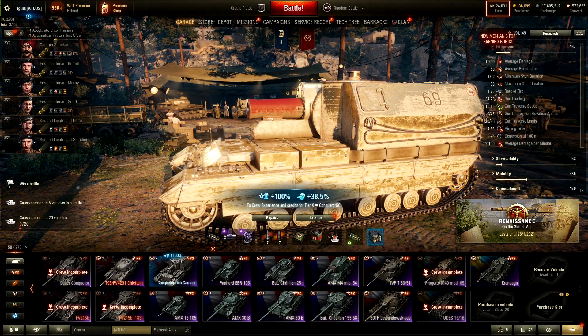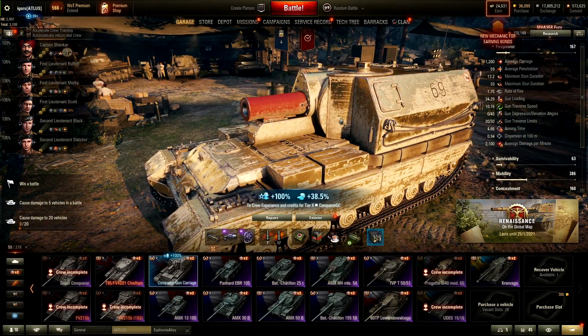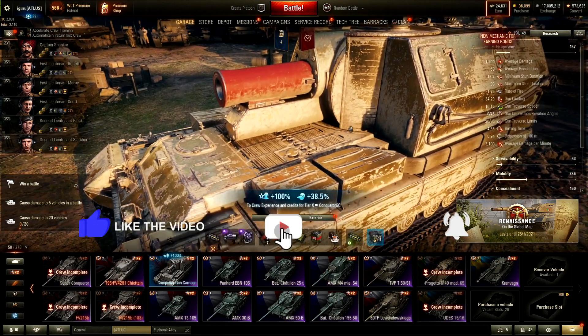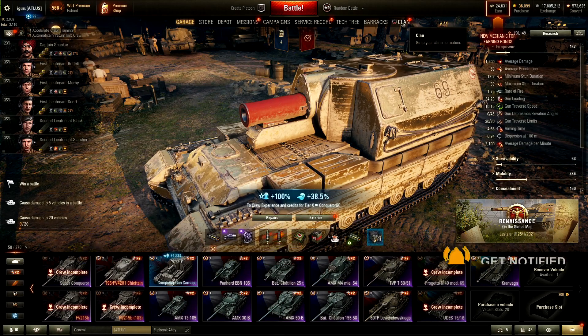Clan Wars and Clan Wars events are going on right now on the global map called the Renaissance. It lasts from the 11th of January to the 25th of January — just another five more days to go. I get a lot of questions right now regarding this Clan Wars event, mostly about what kind of reward tanks there are, which ones to get, and what kind of tanks you need if you want to play Clan Wars.